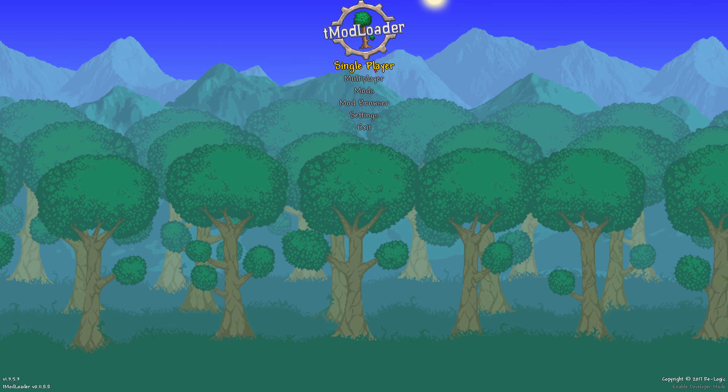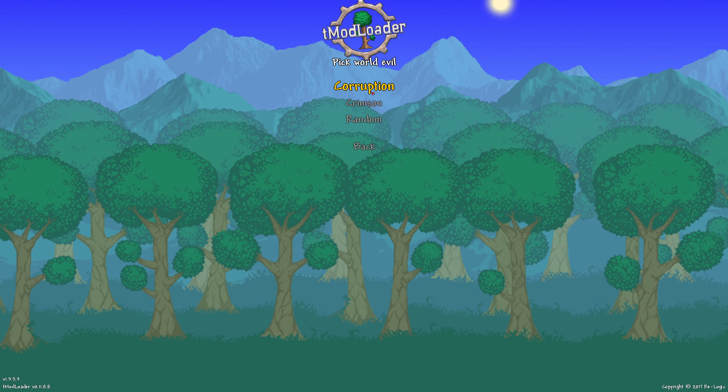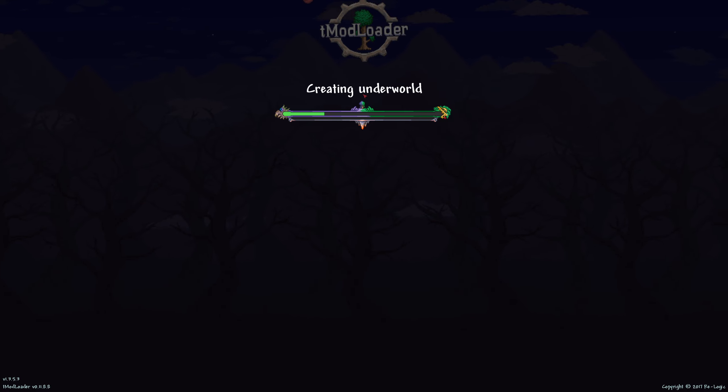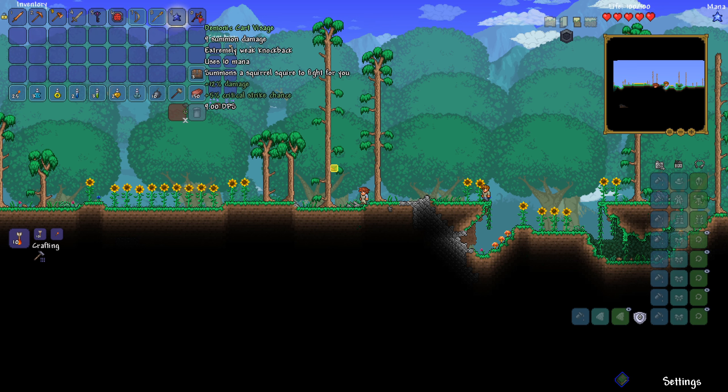So this is going to be pretty bad. I'm gonna play on normal mode, because the goal of this challenge is to beat a major post-Moonlord boss. I know we have Calamity, so... Providence maybe? We got a starter bag — I think this is from Calamity.